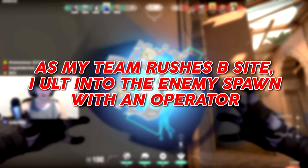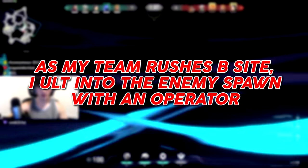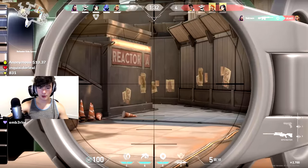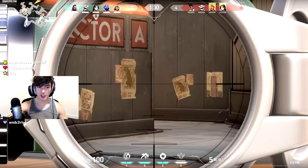As my team rushes B site, I ult into the enemy spawn with an AWP to cut off their rotates, assuming no one's going to fall from B site and check spawn.